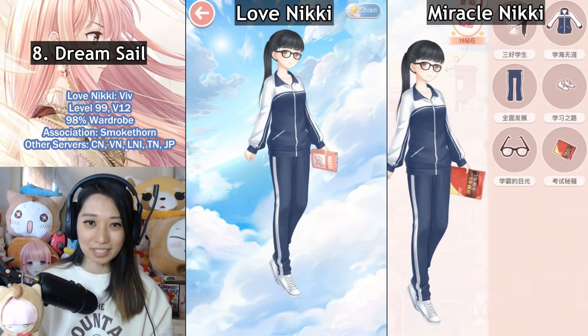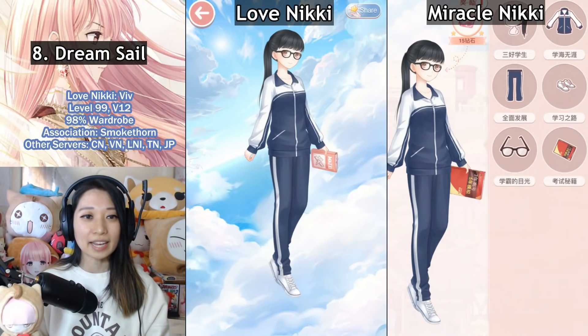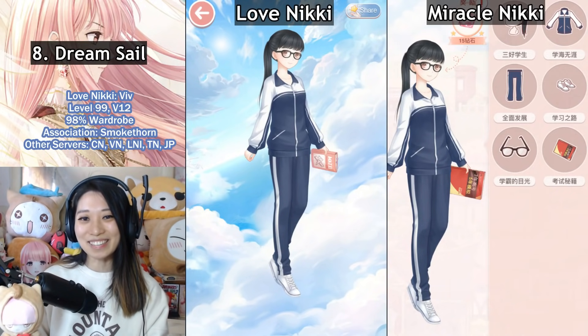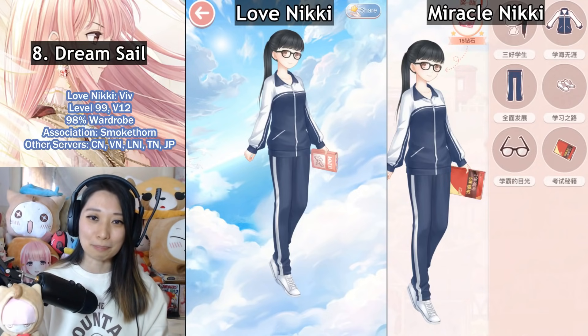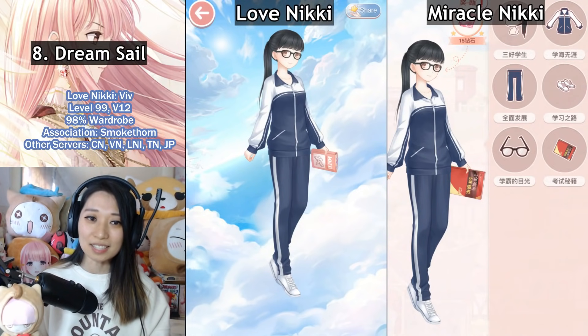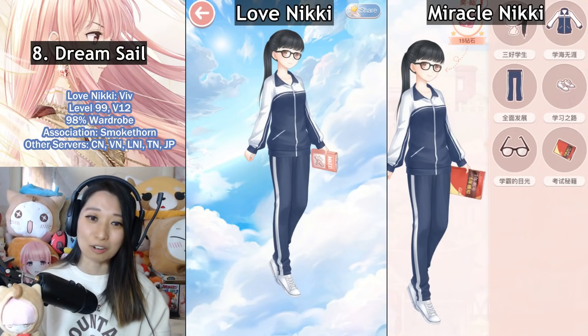At number eight, we have Dream Sale. I put this at number eight because I feel like Dream Sale flew by so many people's heads since it's a really old and free suit — you can get it completely free by doing early chapter stages and buying items from the shop. But did you know this is different in Miracle Nikki compared to Love Nikki? Originally, the suit in Miracle Nikki featured a Chinese college prep book, but it wouldn't make sense to bring this over to Love Nikki since Love Nikki is a global server. In America it would be equivalent to an SAT or ACT book, but players in other countries would be confused. So in Love Nikki we got a math book — more specifically, a geometry book. I prefer Love Nikki's version because it's universally global for all of us.